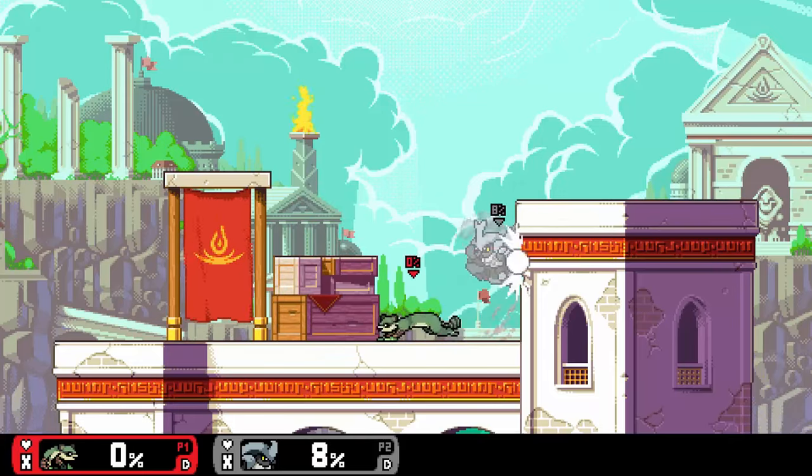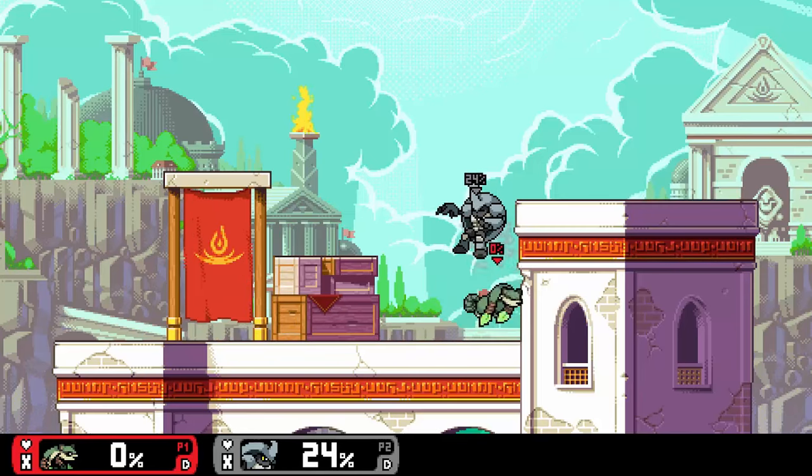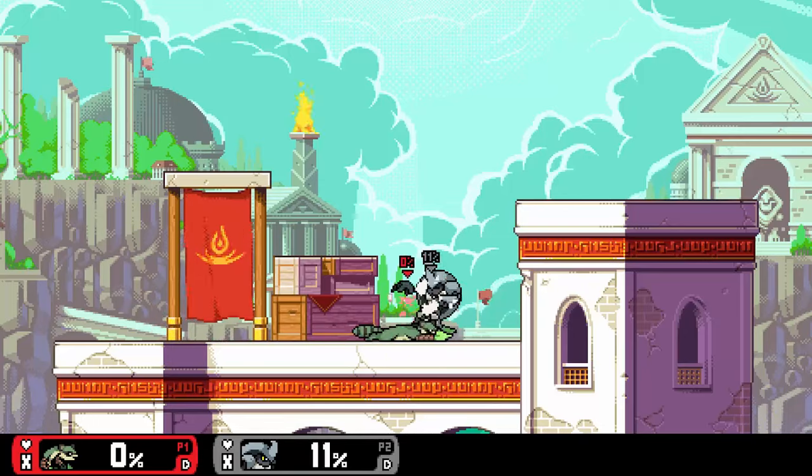Maple's dash attack is one of her best combo tools. You dash at the opponent with two hits, the second knocking them up. Afterwards, with the momentum you already have, it makes it really easy to follow up with more aerial hits.